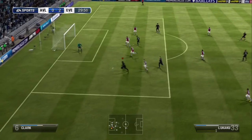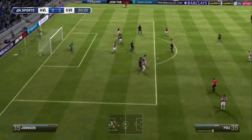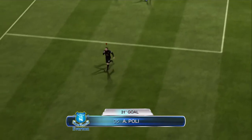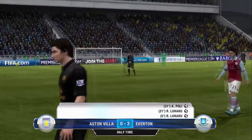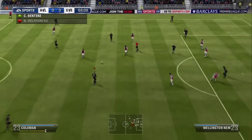Jelovic passes it to Lukaku yet again in the 30th minute. He cuts back, finds some space, passes it to Pauly. Pauly unleashes the shot and what a goal there from Pauly to give us a 3-0 lead in the 31st minute. This is an absolute demolition job against Aston Villa. We always seem to smash them. There are two things I've noticed in this series: we always smash Aston Villa and we always lose to Manchester United.